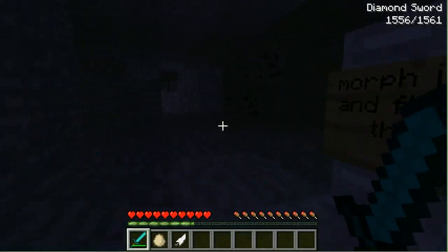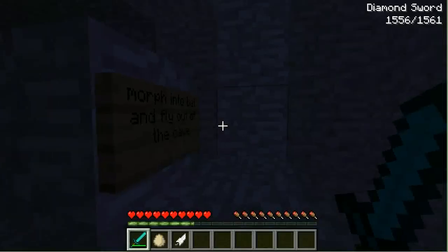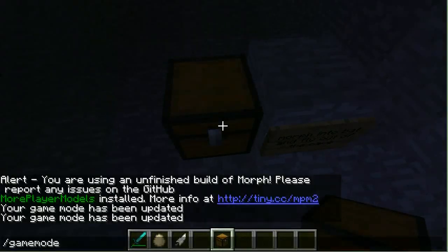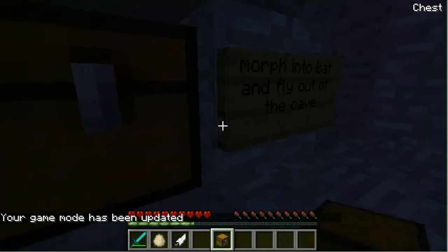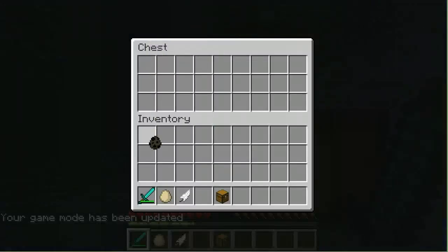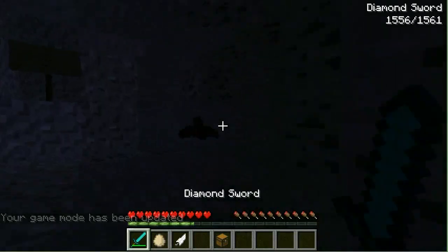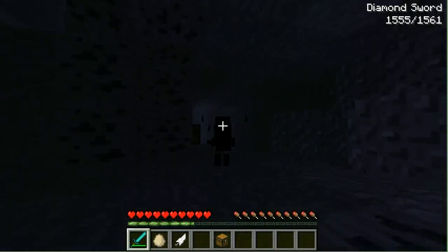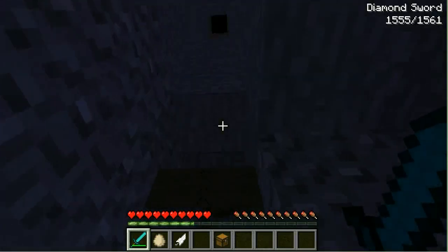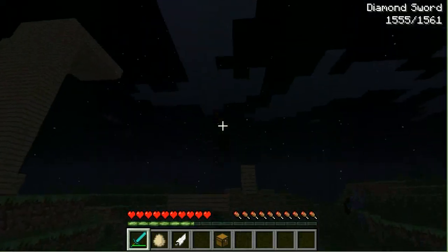Morph into bat and fly out of the cave. Oh, there's no bats in here. Dang it. Now I'm gonna spawn a bat. There we go. This is the coolest thing ever. Like, literally, I'm a bat. Notice I'm in survival mode? Yes. Power of the bat.